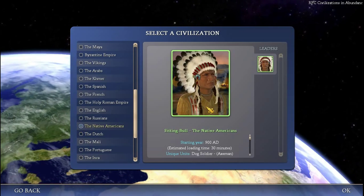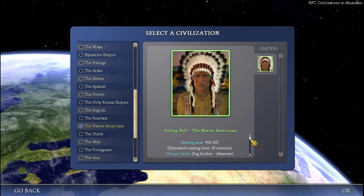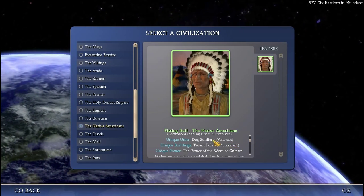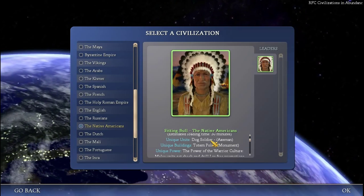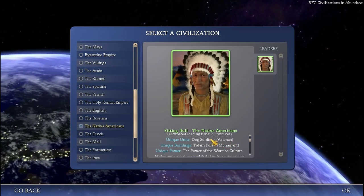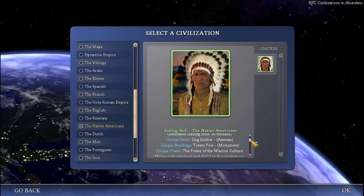Here they are — the Native Americans and Sitting Bull. They've got a unique unit: Dog Soldier, which replaces X-Men. It's got less strength, but it's got 100% against other melee units. So it's a really good unit to fight against other early melee units. However, it's not very suitable for anything else.